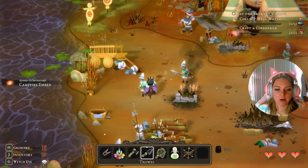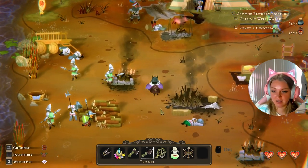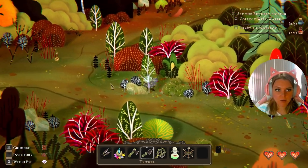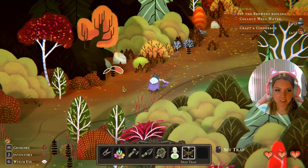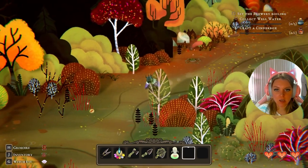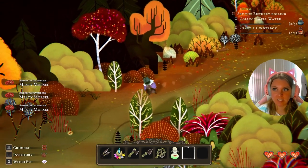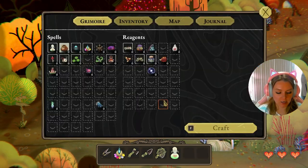We should stop and pick up some of those embers because those are a little harder to come by. With our snap trap we're going to find a little rodent — a little squirrel. Let's go ahead and set our trap and hopefully we get the squirrel and not the blue bird, which will show up if you do this without seeing a squirrel first.